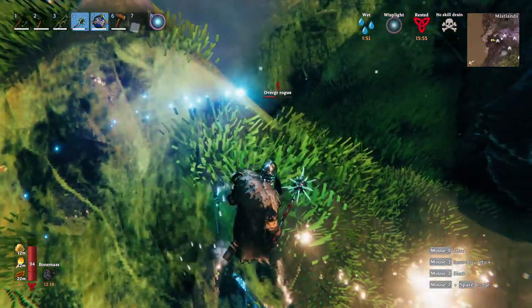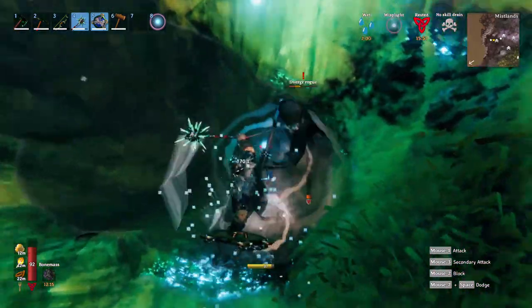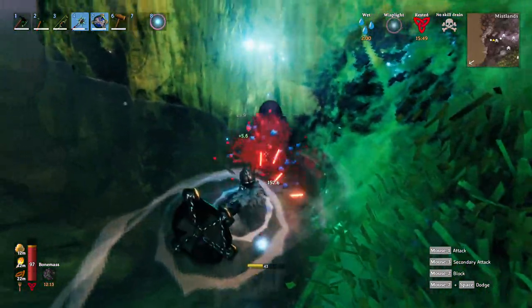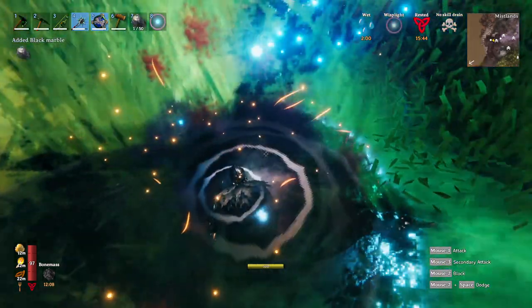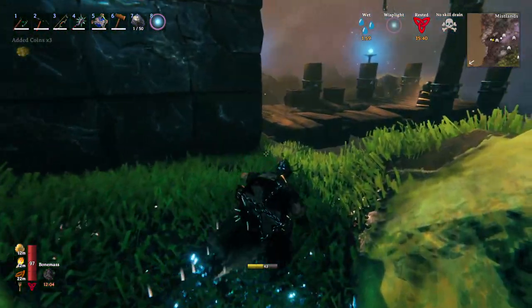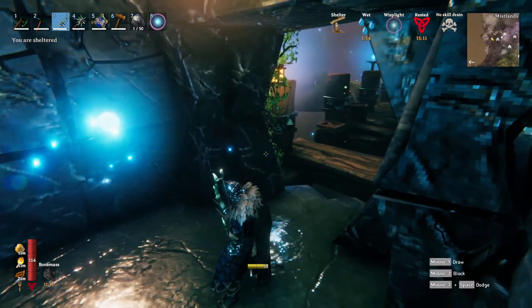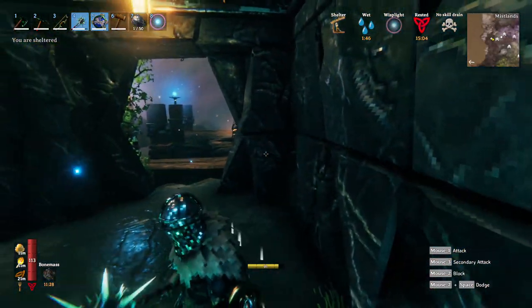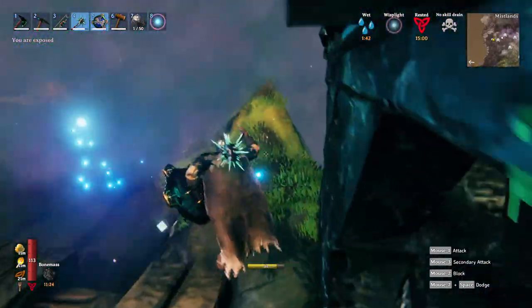Let's see if we can get him up to more proper land. If he doesn't drop soft tissue, I don't know what does anymore. He dropped black marble though. I honestly thought I got soft tissue from them before, but maybe I didn't. Let's just figure out where to get the soft tissue from. Actually, let's dump everything at base first, because I'll probably die again.